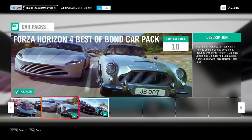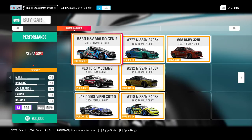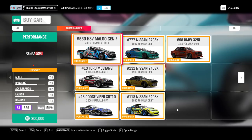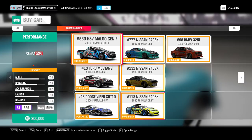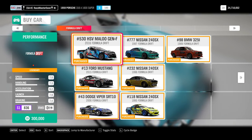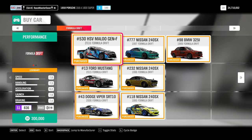The Formula Drift pack includes a couple of Nissan 240s from different years - 95, 96, 97 - a BMW, a Dodge Viper, and a Ford Mustang. Some people like the 240s but I don't find them go sideways enough. I have several personal records on drift zones with the Dodge Viper - that's the only one that is more or less usable. If you build the others into a drift build you'll improve those scores.